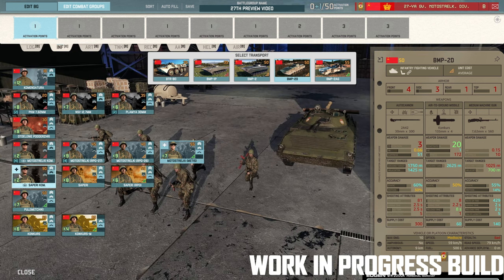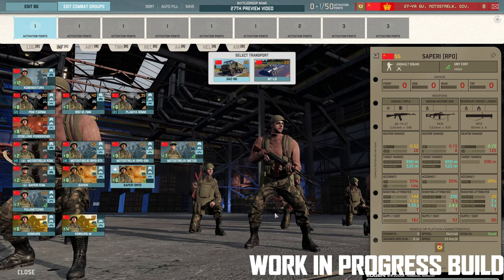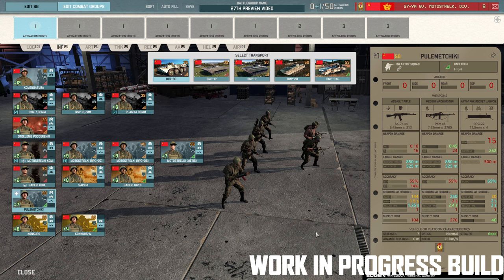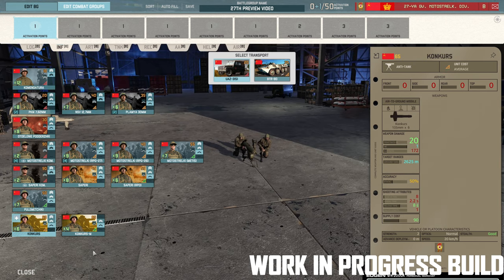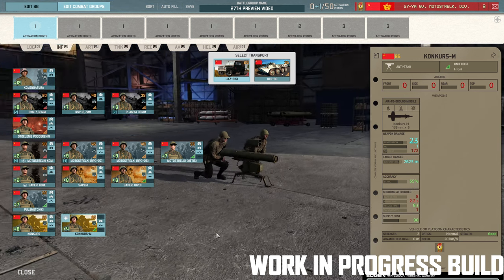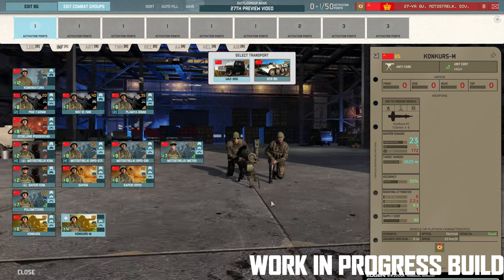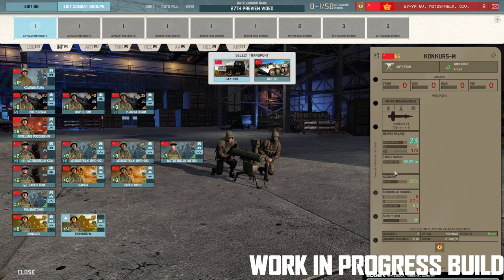Think of the Konkurs M like a Milan 2 as opposed to a TOW 2 — nowhere near as good as a TOW 2 but decent range. Less availability, but not a bad squad at all. Over in the artillery tab we get some new stuff as well. Standard 120mm mortars, and the Nona SVK which now has a mounted machine gun on top — with 20 penetration on its HEAT rounds. It's a very fast vehicle. They're a mortar and a HEAT gun with reasonable range. I can see those being quite nasty at times. You also get a D-30 122mm — nothing special.